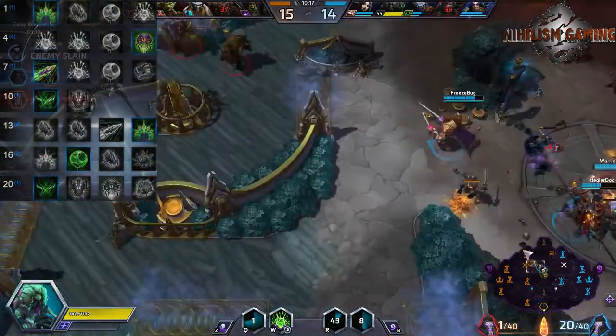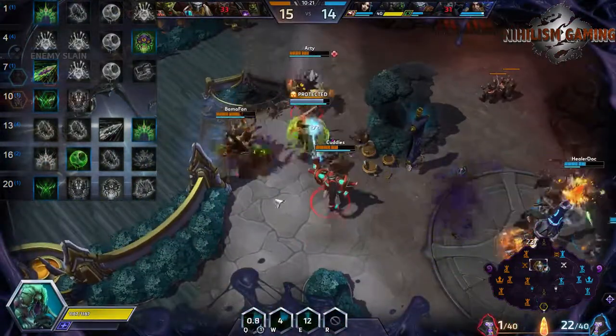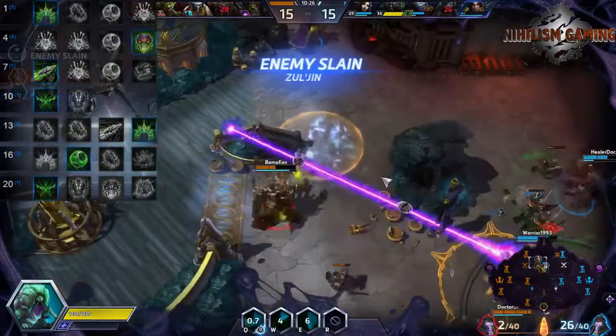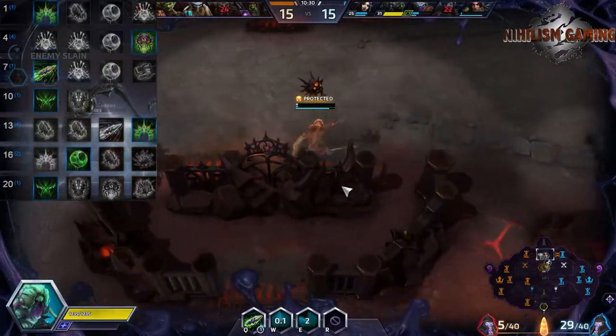Like I said earlier, Illidan is a prime example of someone who benefits greatly from attack speed and is also a good hat delivery system. At level 7, we're taking Needle Spine, which increases the damage of Symbiote Stab by 20%. Basically, this is our way of dealing that extra oomph of damage once we're on top of the person we want to be on top of.